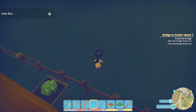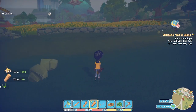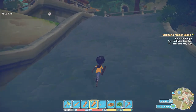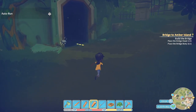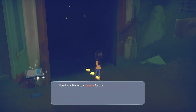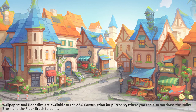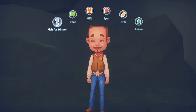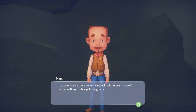Let's do that. Is it too early to be going to the ruins? I have no idea. Now is this the correct direction to get to the ruins? Yeah, I think I see it. I guess we'll have to buy another weekly pass. Oh, there's someone else here. Mars? Hi. 'I occasionally dive in here to try my luck. Who knows? Maybe I'll find something to change history.' Ha.